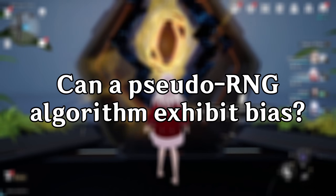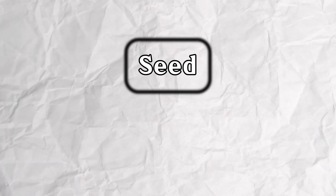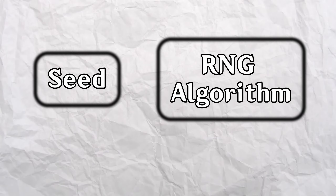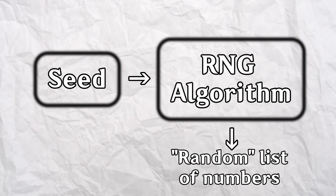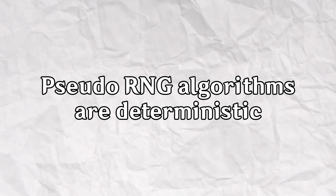The question we wish to tackle is whether or not a pseudo-RNG algorithm can be biased towards certain outcomes. Most pseudo-RNG algorithms use something called a seed, which is essentially a number used to generate a random sequence of numbers. You can liken this algorithm as a kind of function — you input some number and get a whole list out. This inherently means these algorithms aren't truly random. If you know the algorithm and the seed, you'd be able to predict the results with 100% accuracy.